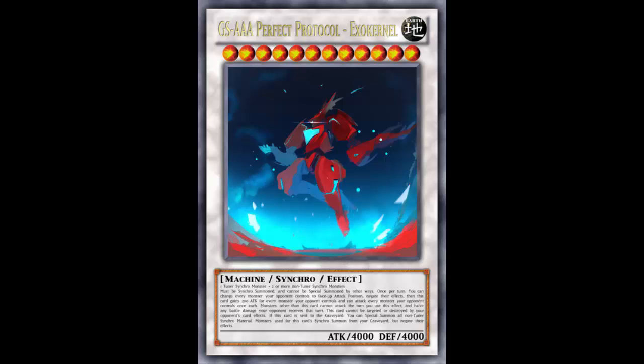Overall this isn't bad — it really depends on the situation. If this were a real card it would depend on what you want to do. If you're going straight up offense, go with Quasar because two direct attacks at 4000 each is generally game.